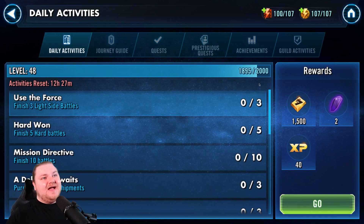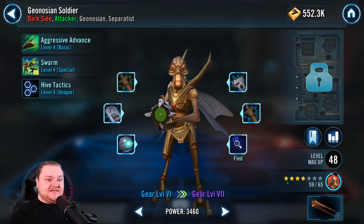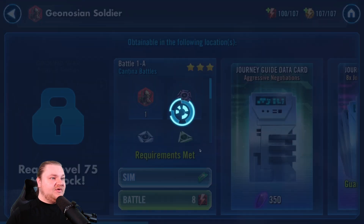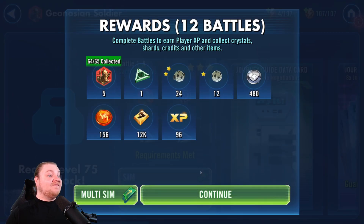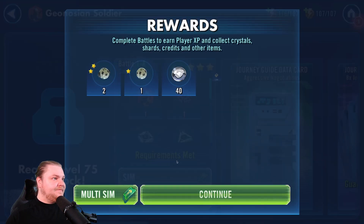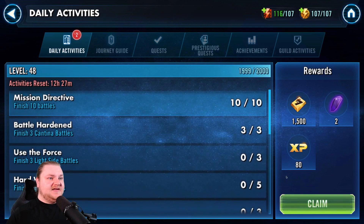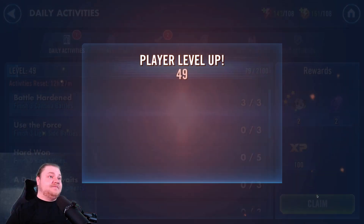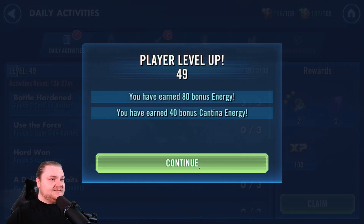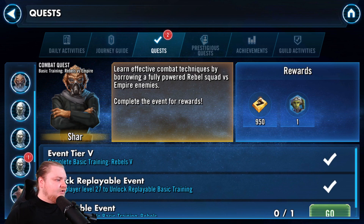We are averaging about a level a day. We're gonna definitely hit level 48 here any minute, probably after I sim these battles right here. 64, 65 — we're doing it. We're going to do just one until we get to the next quest. We need one XP — level up! Look at that — 49. We are doing it.